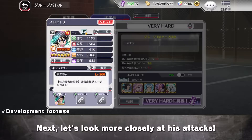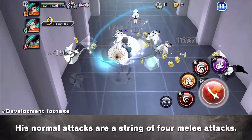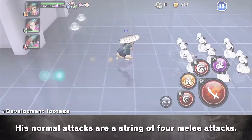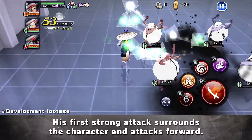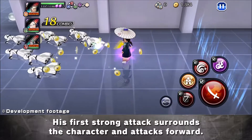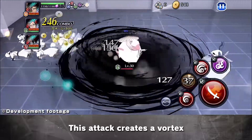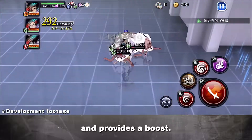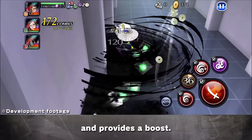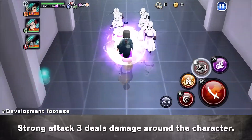Next, let's look more closely at his attacks. Here are the normal attacks. His normal attacks are a string of 4 melee attacks. Now for the strong attacks. His first strong attack surrounds the character and attacks forward. The second strong attack creates a vortex and provides a boost. Here is the third strong attack. Strong Attack 3 deals damage around the character.